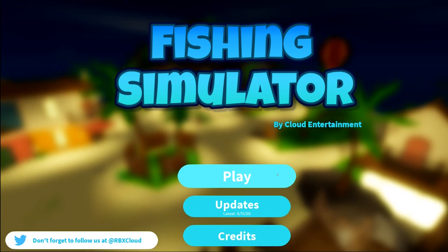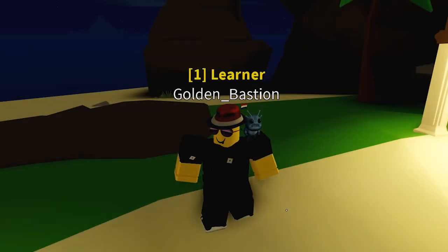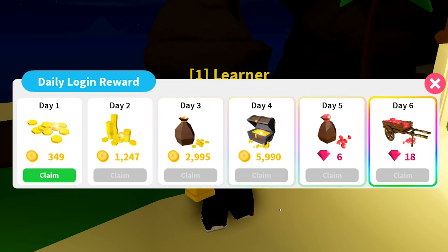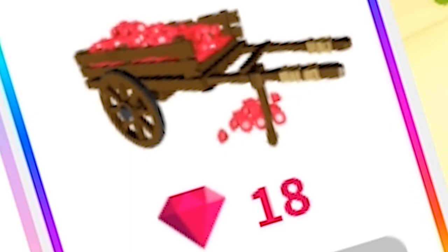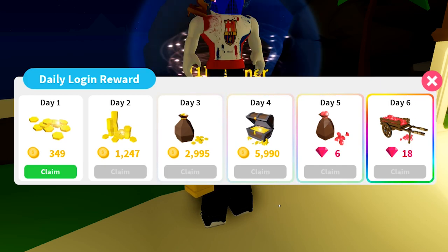When you click the play button for the first time of the day and spawn onto the island, you will see that you get a daily reward. Right now I am on a level 1 alt account, and as you can see, the rewards aren't that great. On day 6 you get 18 diamonds — 18! That is nothing. But what if I told you these gem rewards actually scale?